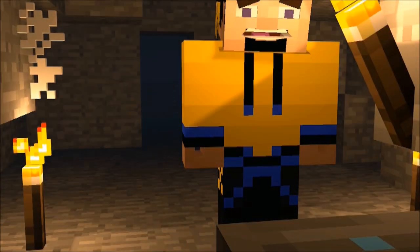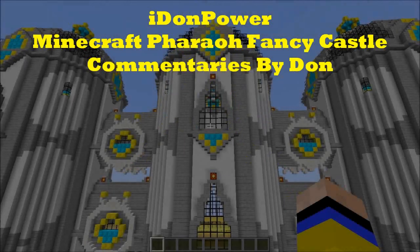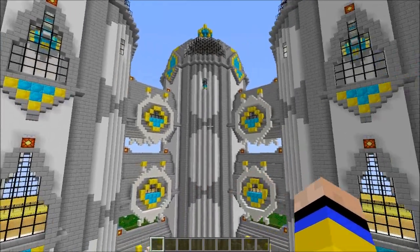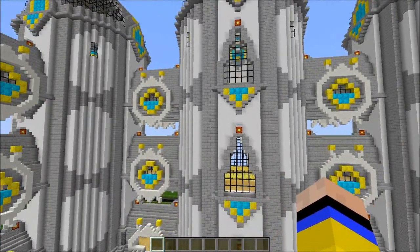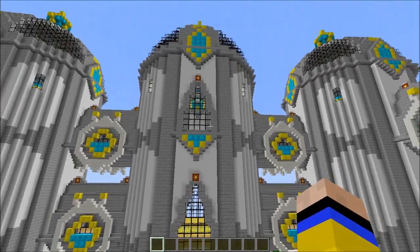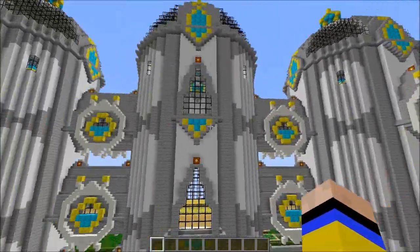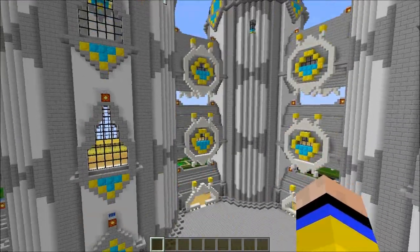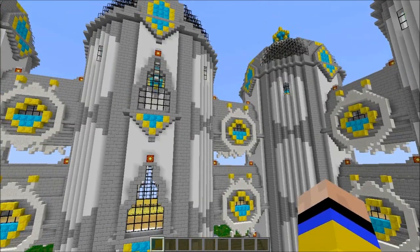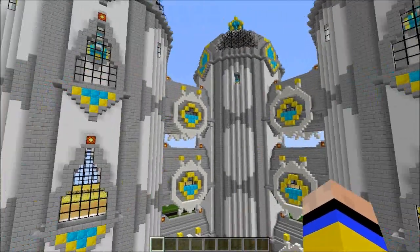Hello boys and girls, ladies and gentlemen, welcome again to Adam Power City. Check this out - this is what I have been working on for a very very long time. It was a really complicated and difficult project because of the shapes and the designs. I was trying to make them look like Egyptian beetles, so this is what I ended up with and I really hope you like it.